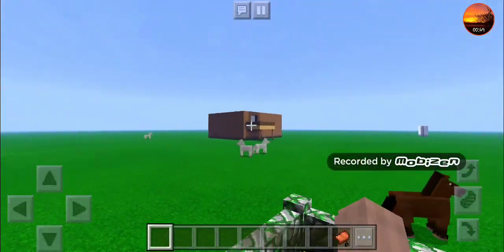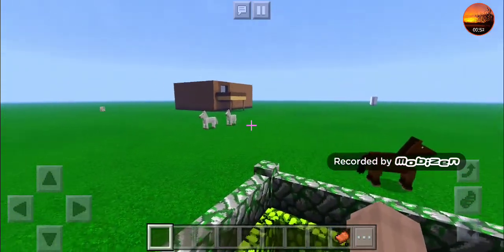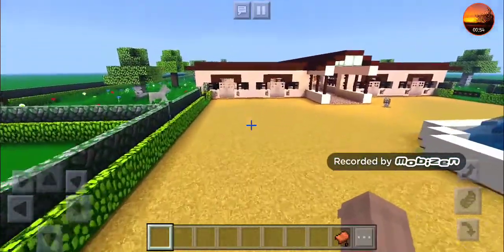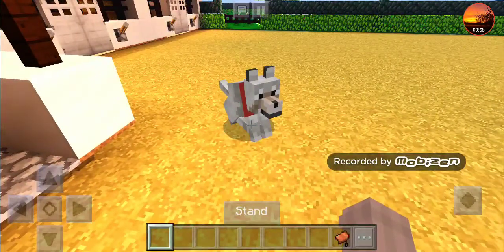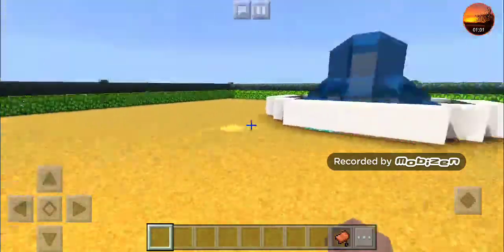If you're wondering what that building is over there, that's our house — it's unfinished. And this is the entrance right here. We have my dog Blue; I haven't changed its collar yet but I will.